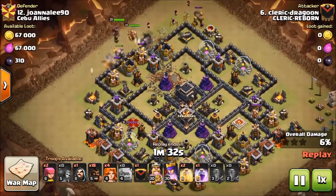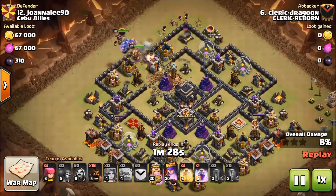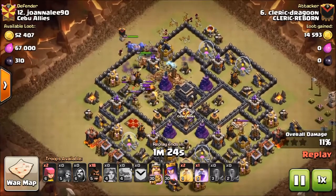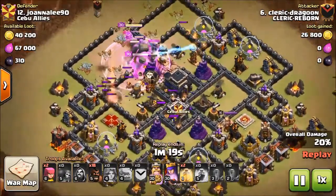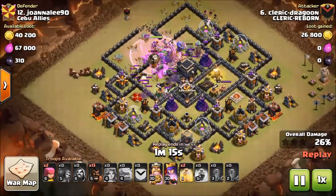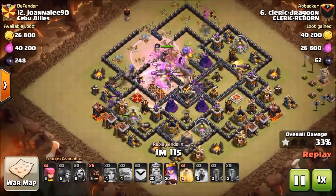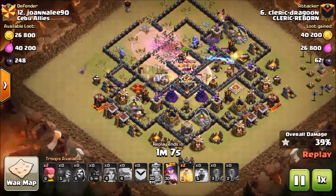There we go, entry point is made. Here comes the bowlers and the heroes, and here comes that rage — they're gonna just get up in here and tear up some stuff. CC is triggered, I'm gonna take care of that very shortly. I go ahead and start my hog lines in, and I get very generous with my hogs here. I really like going heavy-handed on my surgical deploys.